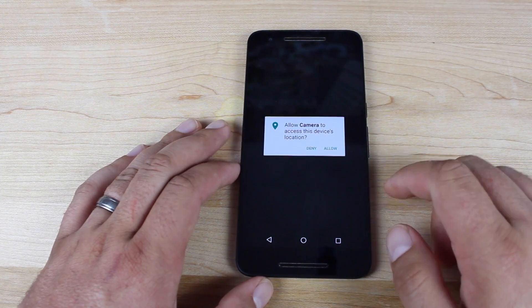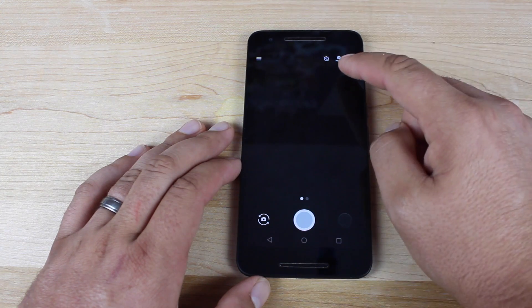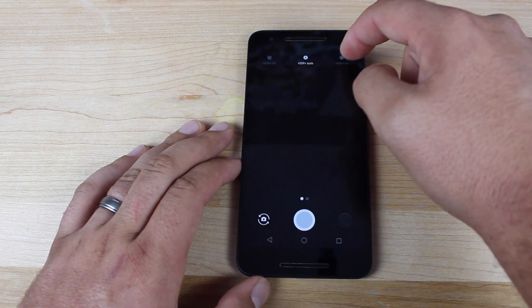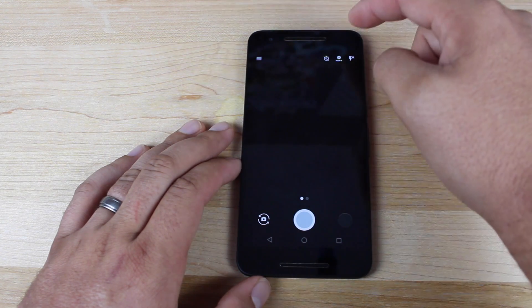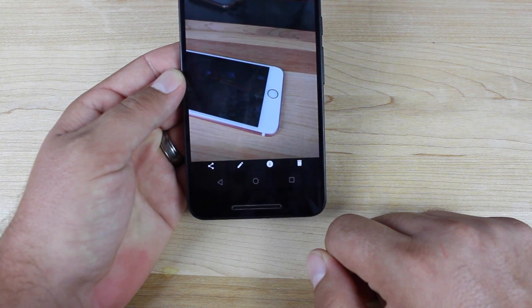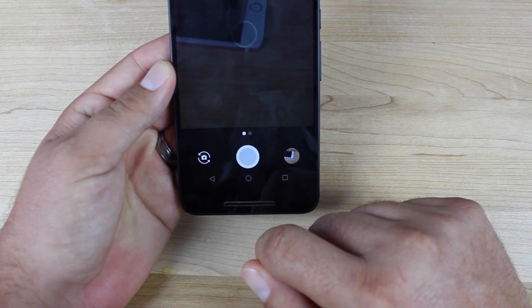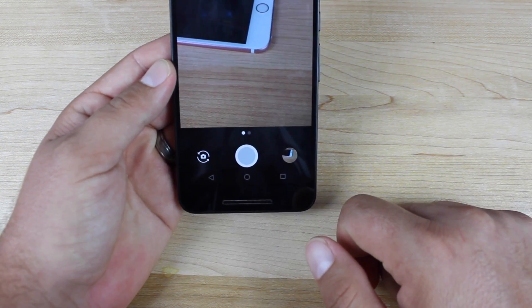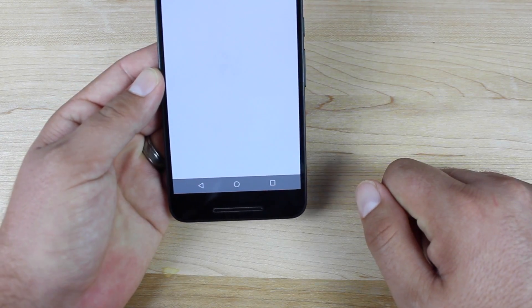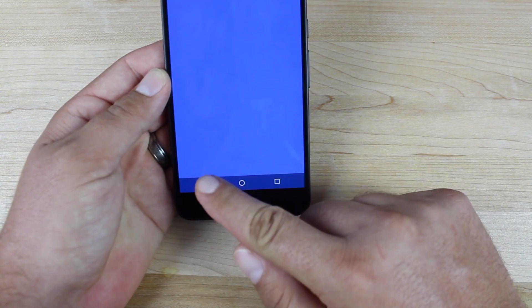There are quite a few new features in the camera application — this is camera version 4.1. If you tap on the timer, HDR, and flash mode, you get an expanded version that makes using the toggles a little easier. You'll see a new animation whenever you view your previously taken images. If we take an HDR image, there's a new little spinner that shows it's processing the image. There's also an All Photos button that will launch Google Photos when you go into the image preview window.